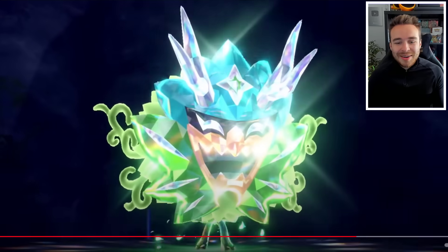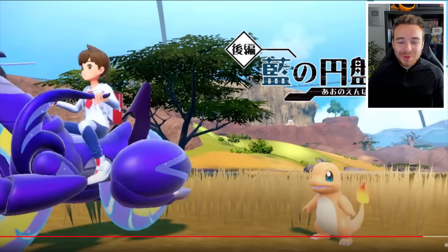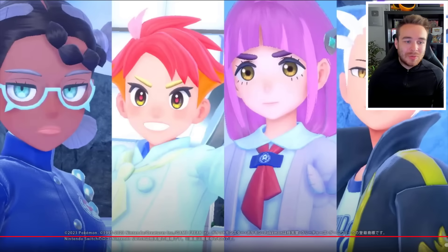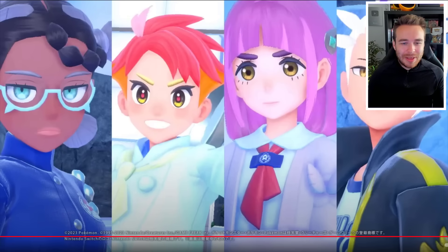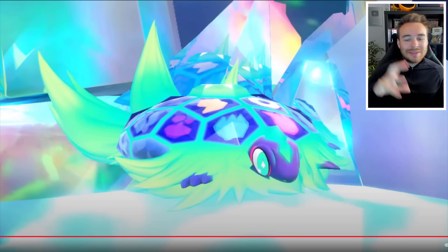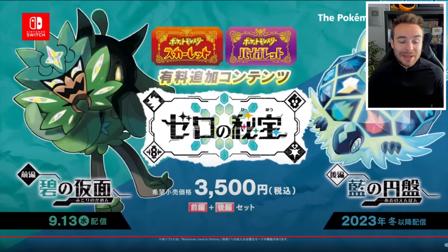We then have Ninetales here just warming up to you — no pun intended. We also have Ogerpon with its little legs. Then for the Indigo Disc section, we've got a little Mudkip, which is really cool seeing the starters. We also have Charmander just chilling, and then an Alolan Exeggutor. It looks a lot more vibrant — I think they've actually made changes to the scenery. We've got the four Elite Four characters: Lacey, Amarys, Drayton, and the one whose name I keep forgetting. We also have some new images of Terrapagos — the normal form and the Terramaster form — though I'm not sure how it transforms.